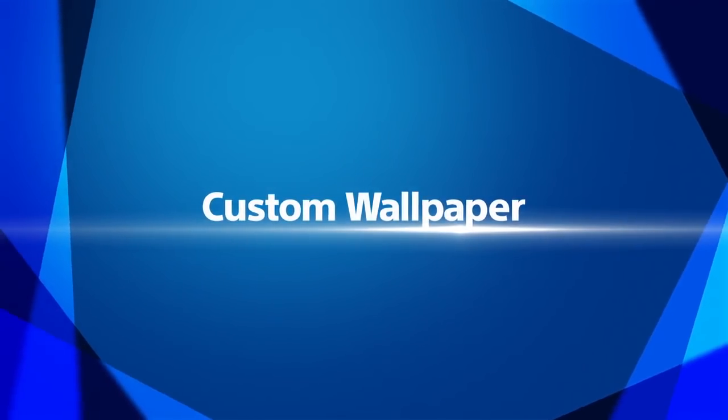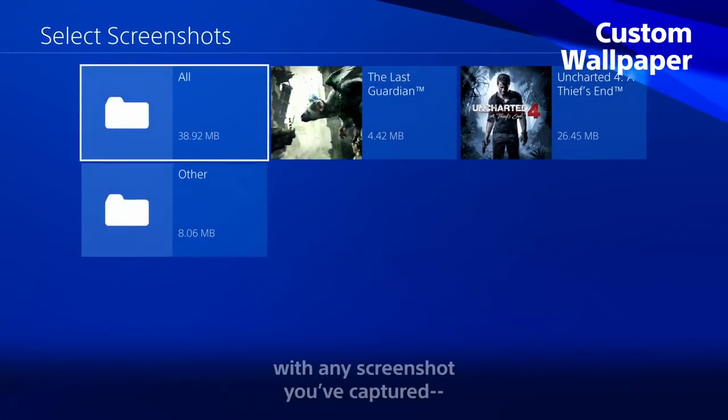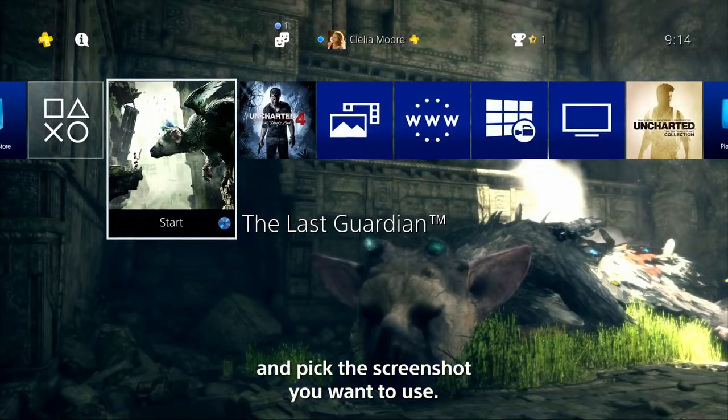Custom Wallpaper. You can now personalize your PS4 home screen with any screenshot you've captured. Just go to Settings, choose Custom, and pick the screenshot you want to use.